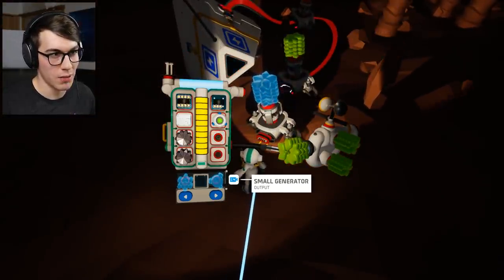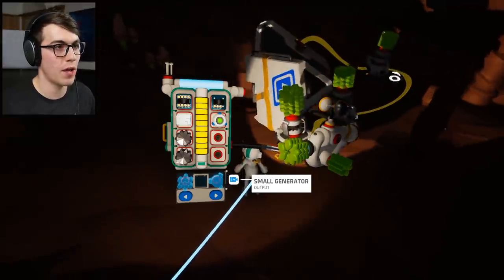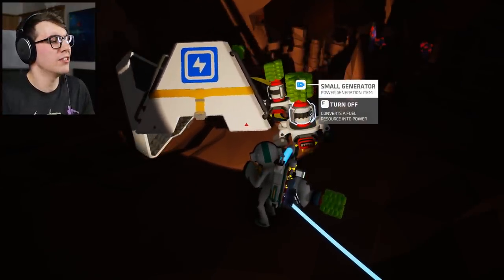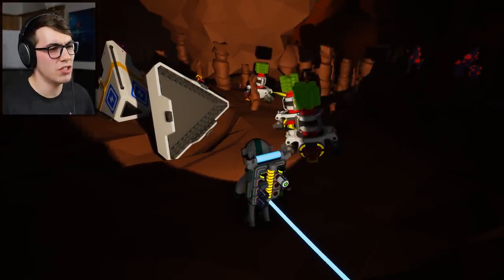The good news is that if you put a generator on your back, you can put the organic on the generator while it's on your back, so it does save some space. There's nothing else you can do that with in the game as far as I know. Plug that in, turn that on, and bam. We're good. What? What are you? Just stop. Let's see how this does. 315 bytes. That wasn't even worth it, man.